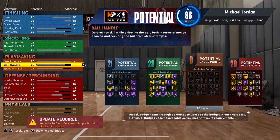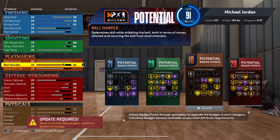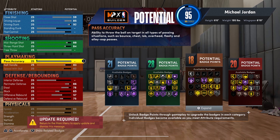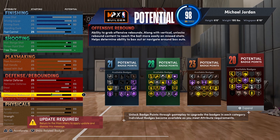For playmaking, Ball Handling goes to 83 to unlock Gold Quick Chain, Gold Shot Creator, and Gold Handle for Days. Speed with Ball we'll max out at 82 — MJ was quick with the ball in his hands, once he hit you with that hesitation he was gone. Pass Accuracy stays at 70, since people say there's really no need to go higher.